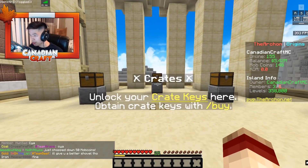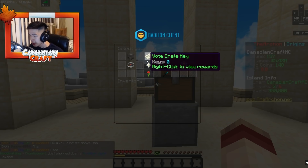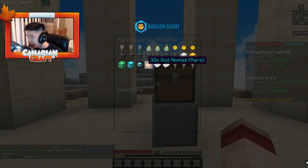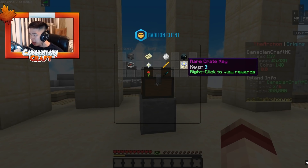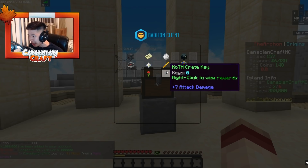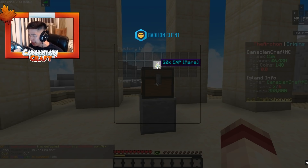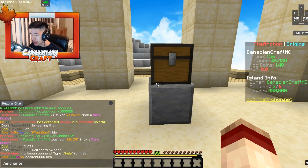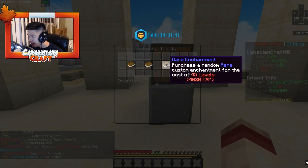To start today's video we're opening a couple of crate keys — we got three rare crate keys from last episode. We got a legendary key, an iron rank, a lapis rank, and some golden apples. Some decent stuff but no ranks. Opening up a couple more — two rare keys, so that's a two-for-one right there, I'll gladly take that extra crate key.